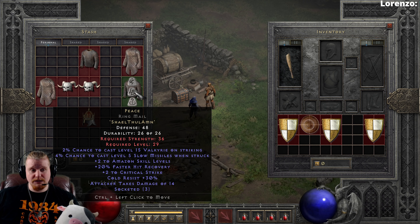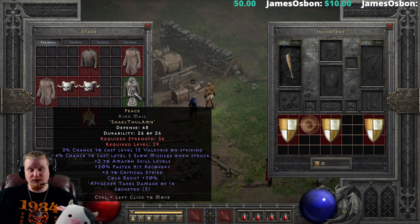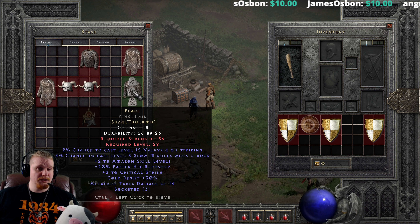Paladins and Druids and many other characters in the game don't actually have access to critical strike, unlike the Barbarian, the Amazon and the Assassin. So having access to critical strike early on — essentially deadly strike — is going to give you basically a way to dish out double damage that you wouldn't otherwise normally have.